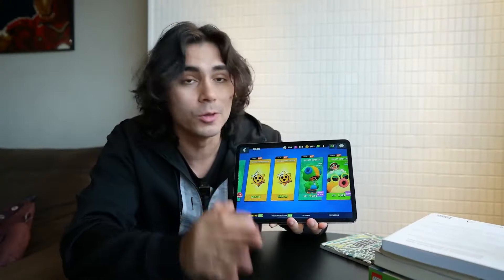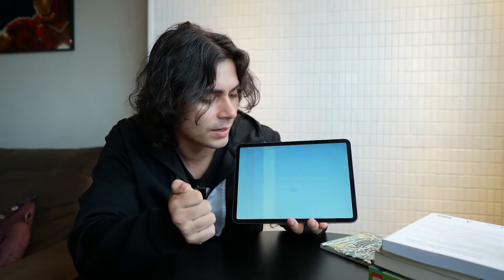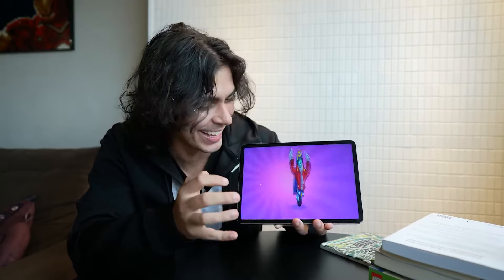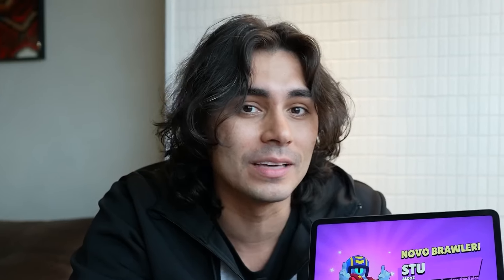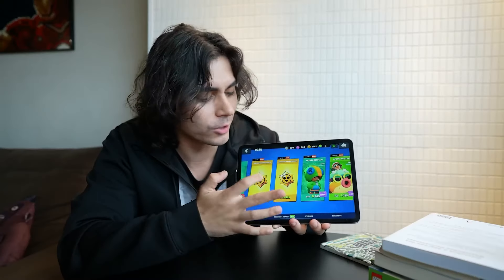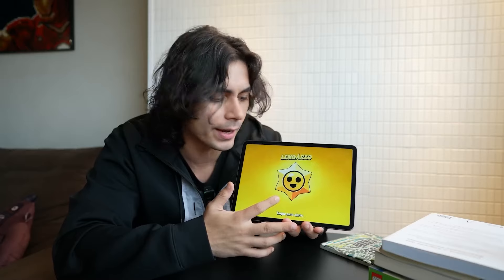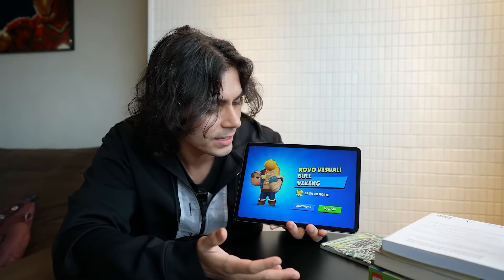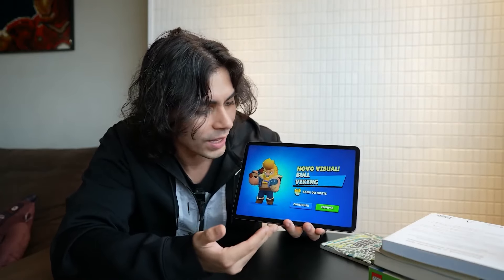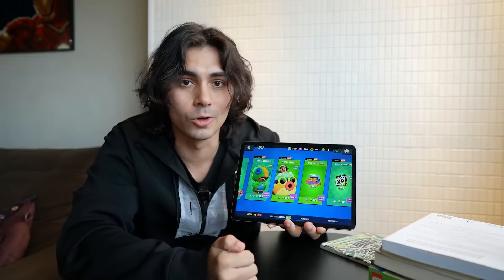Third star drop on the tablet — this star drop is flashing differently. I think it's going to give a good reward. We've just released Stu, an epic brawler and one of my favorite brawlers to play skill with. Fourth legendary star drop: we got Bull from the Northern Saga, the Viking Bull. I like this Bull, even though Bull is the biggest moron brawler of them all. Fifth star drop on the tablet.